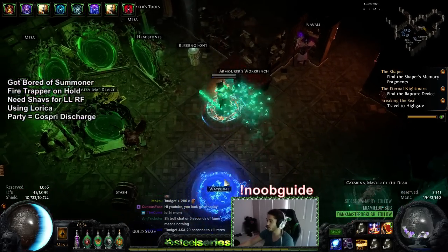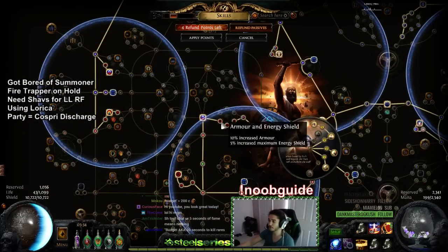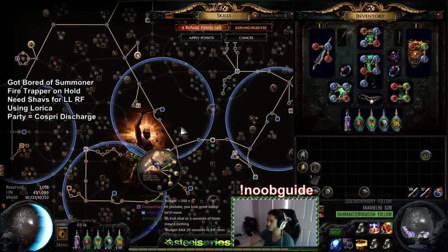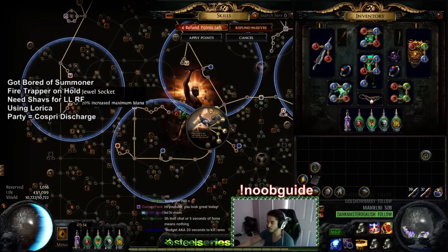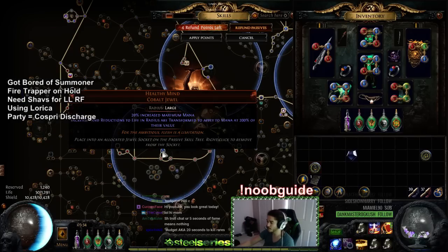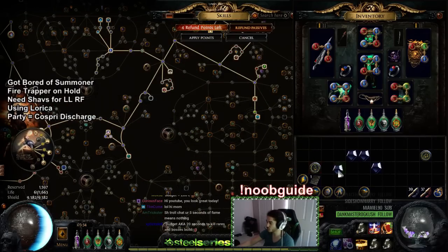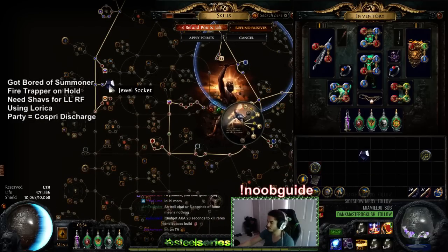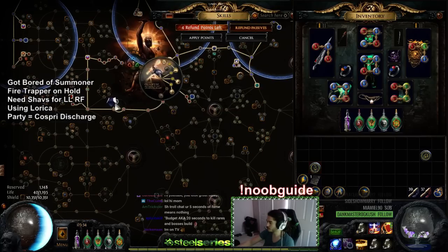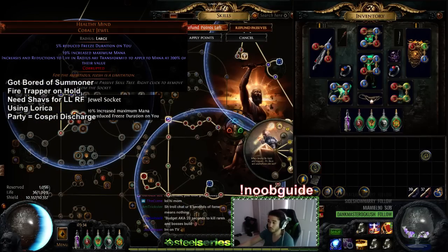I want to explain what this variant does. This variant uses Healthy Mind jewels, and the reason is that Energy from Within jewels are about 100 chaos each, so I'm trying to be as efficient as possible. If I take out these Healthy Minds you can see they don't give a crazy amount, but they're still decent. These one-chaos jewels are adding up — 9.6k ES ends up giving about 1000 energy shield.